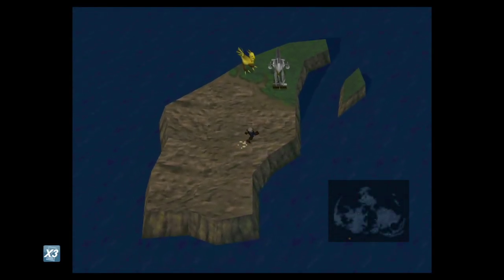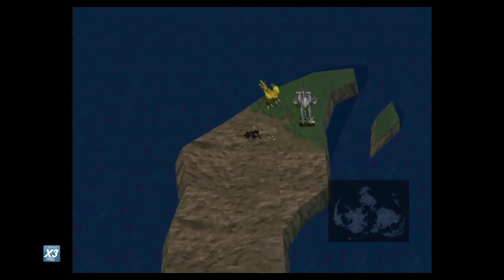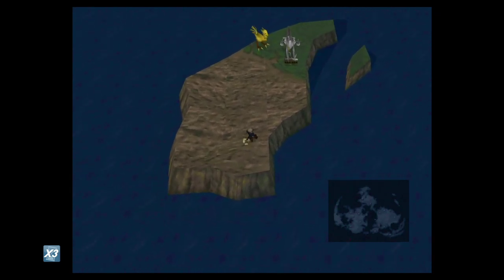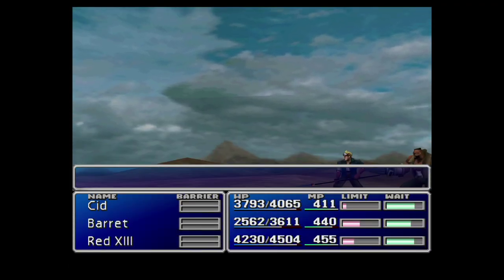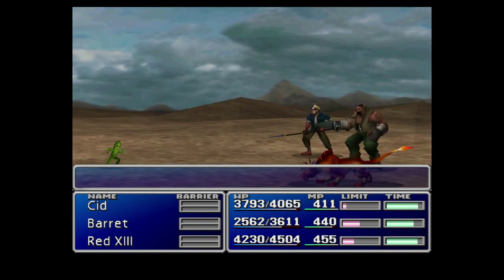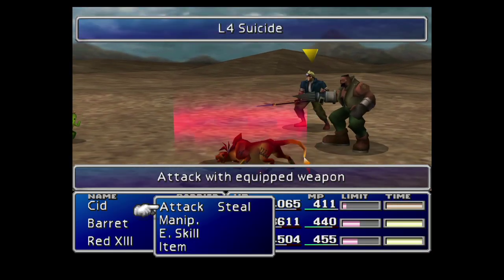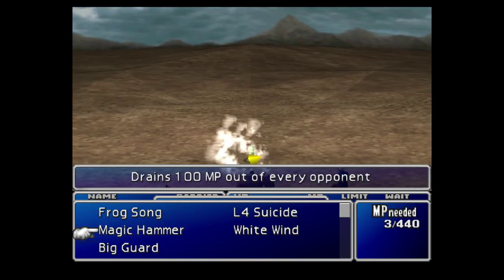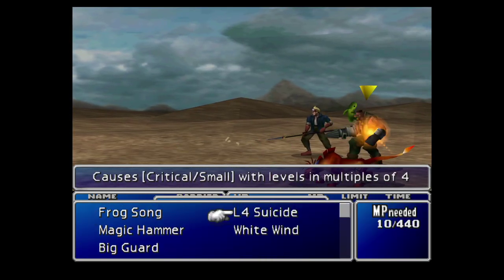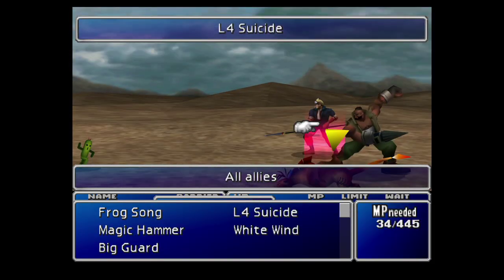What we're going to do is run around the desert area here, and eventually we'll get a Cactuar to spawn. Cactuars here are not the same as the Cactuars you may be familiar with from earlier in the game, though they are very similar. They do have some nasty attacks, so be prepared to do some healing. We're going to start with two Level 4 Suicide attacks, and I'm not going to use the party member that has Manipulate, because we're also going to try and manipulate this creature.